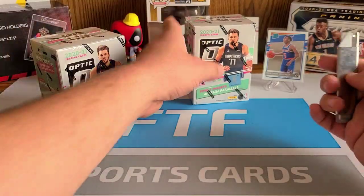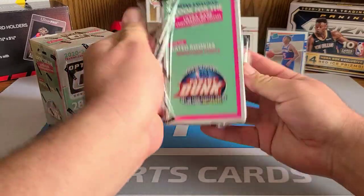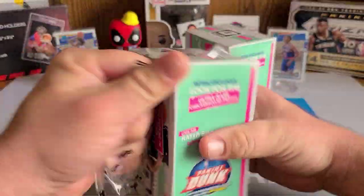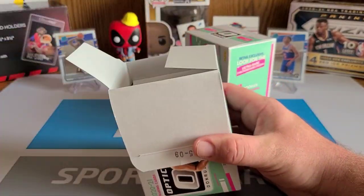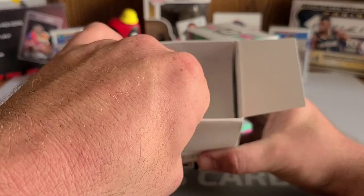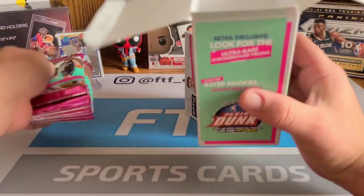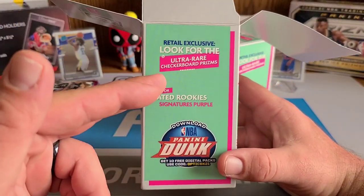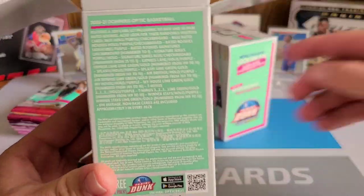If you're new here, please consider subscribing to the channel — we are always ripping whatever we can get our hands on. It might be a little light for the next couple of weeks. We are looking for ultra-rare checkerboard prisms, rated rookies in purple. Here's a look at your odds on this stuff.